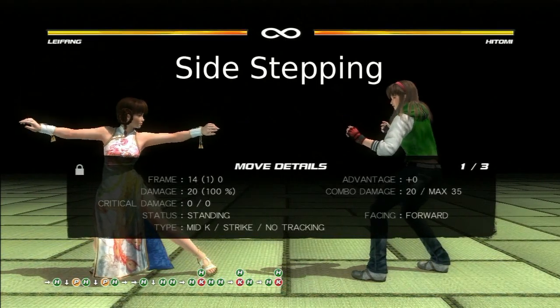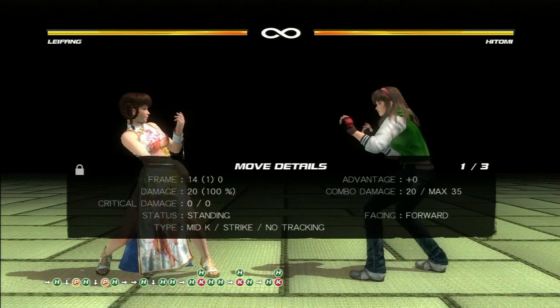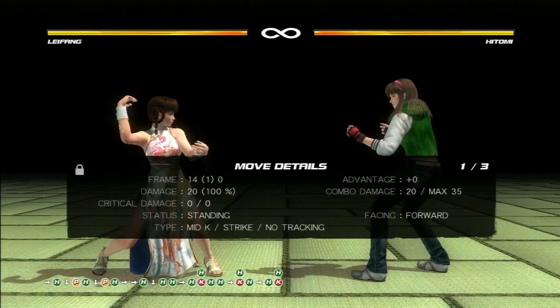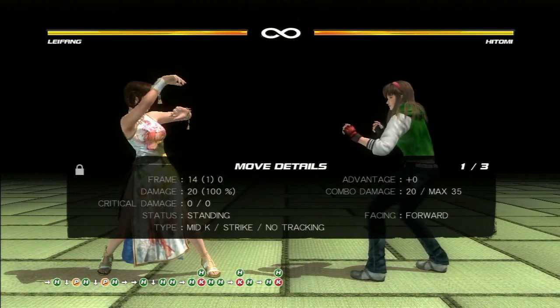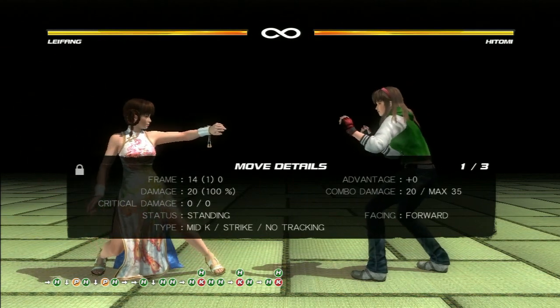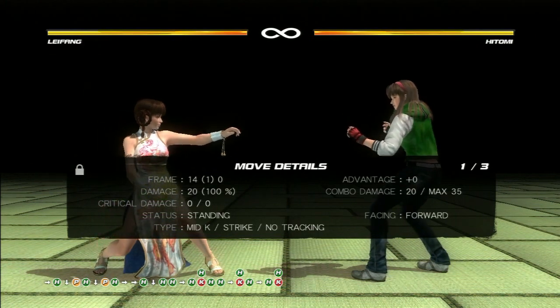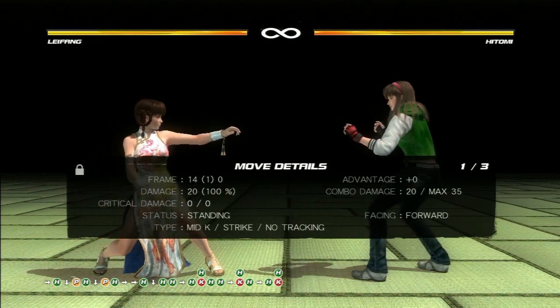The next defensive option is sidestepping. To properly sidestep in Dead or Alive 5 Ultimate, you need to know what tracks. If you sidestep incorrectly, you will be counter hit by an attack. Applying more than one sidestep will prevent retracking attacks from hitting you. You can find out what tracks by looking at the move details at the bottom, from what I was showing you before.